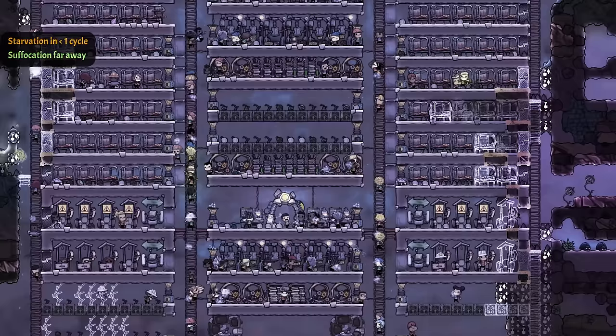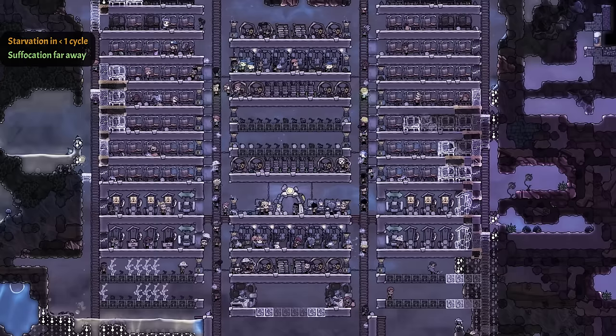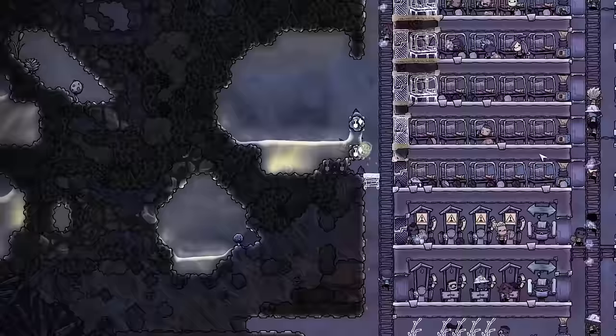Midway through cycle 2 we start adding more beds so the rest of the folk don't have to sleep on the floor anymore. We finish the cycle with air system research and more farming tiles. We should be safe from death by suffocation — at least until we run out of algae. Food doesn't look very good though. Hey, we found Sampaku.